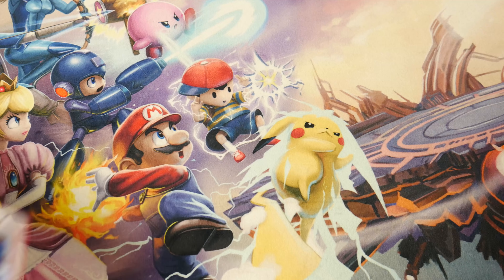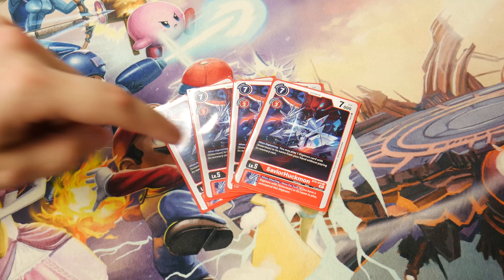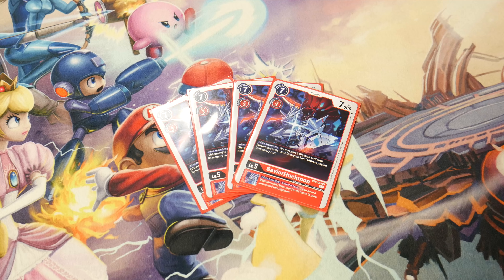For ultimates, we're playing four Savior Huckmon. Don't forget — in BT7 format for us it will be at four, not at one. Digivolving places on for free from hand is really good, and of course the inheritable unsuspended once per turn is very very strong.